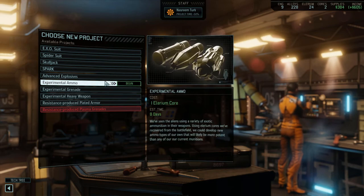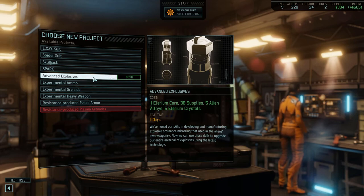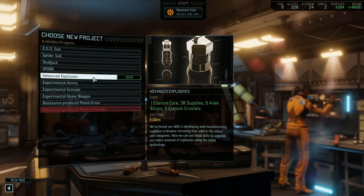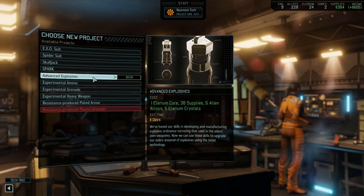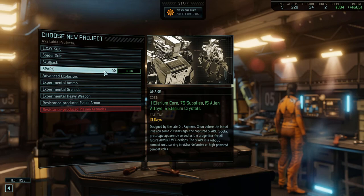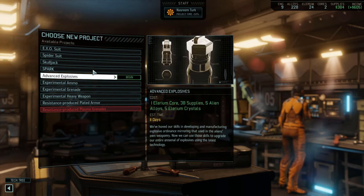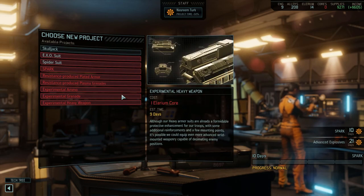The choice really comes down to the advanced explosives and the Spark. I'd quite like to get another Spark because I really want to see what these things can do at high level. The advanced explosives are also something I'm keen to get because that's going to soup up all our non-plasma grenades — the gas grenade and EMP grenade — and make them significantly better. It'll also give us the opportunity to start researching experimental grenades after that. So we're going to go with Spark first, then advanced explosives. It's so nice having everything at half price now.